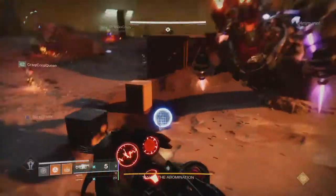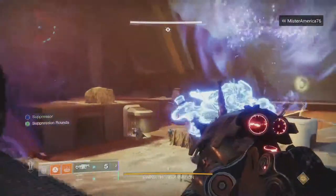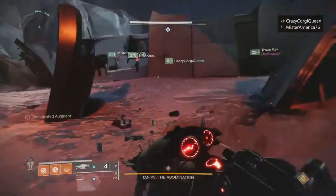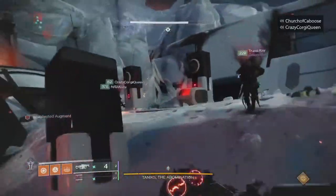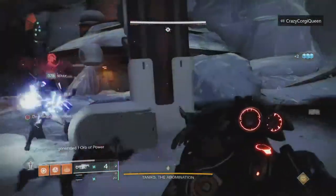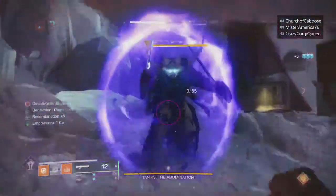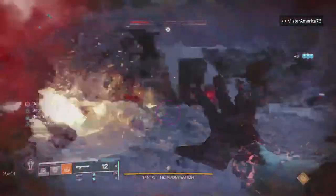If you've got two Warlocks, you can both just run Well and Healing Rifts, and that's what you want for the damage phase. The damage cycle is the exact same as the Hunter. When the damage phase starts, hop in, give two shots of Anarchy — one to the boss, one on the ground — and switch to First In Last Out, which ideally has Auto Loading Holster and Vorpal Rounds. Once you run out of ammo and need to reload, switch to your kinetic shotgun and hammer away until you get booped out, then repeat that cycle.